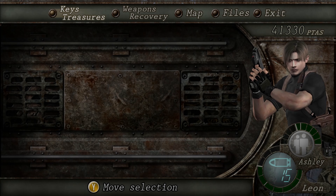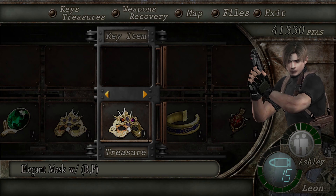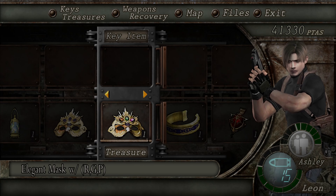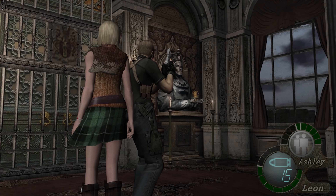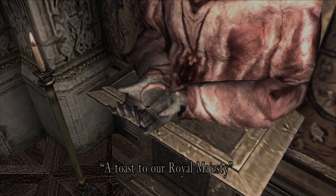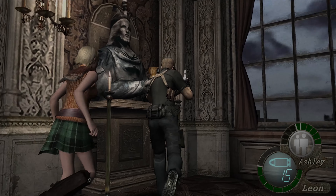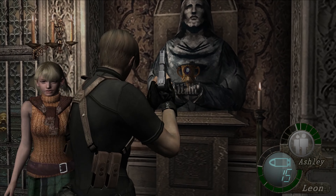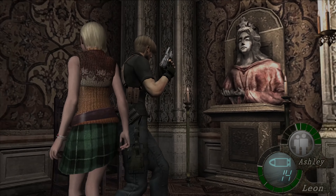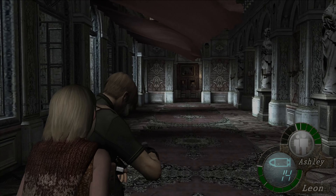I'm going to quickly combine that new item we got. We got the green, so we have red, purple, and green. Combine — we now have a complete mask. Finally. 'A royal toast to our majesty.' What can I do with this? Alright, so I think I have to go back the other way. I'm definitely missing an item. Fair enough.